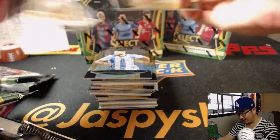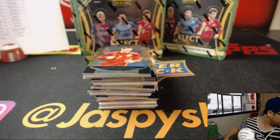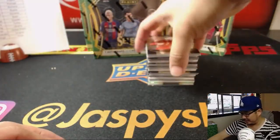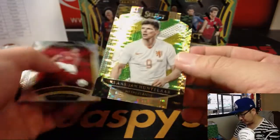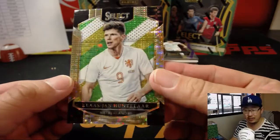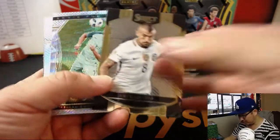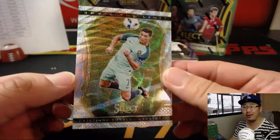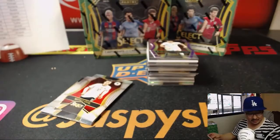So we have the Olympics here in L.A. in 2028 and then 2026 World Cup. We've got World Cup, then we've got Olympics — it's going to be busy. There's Klaus Janhuntler — these aren't numbered, but they will still ship to the Netherlands. It's a cool insert for the orange. We've got Sky's the Limit, Cristiano Ronaldo — nice, on a thicker cardstock.